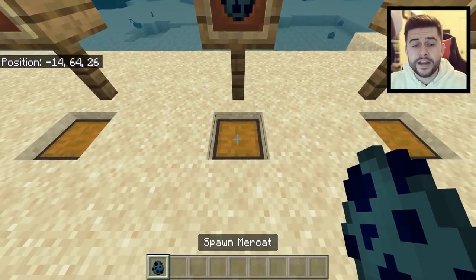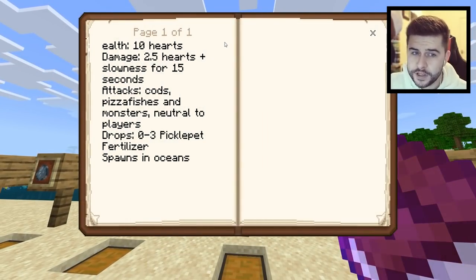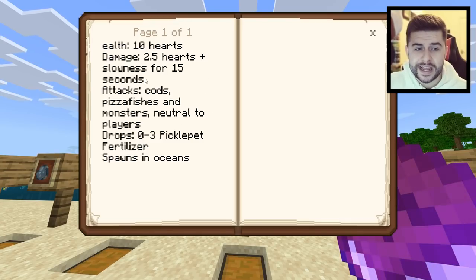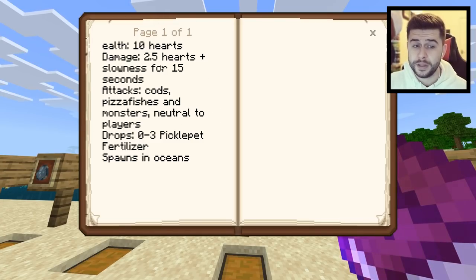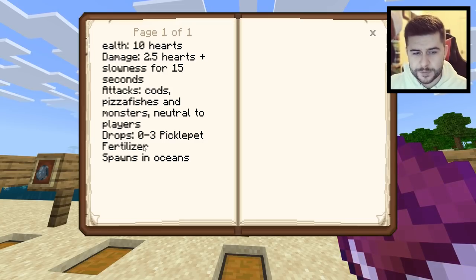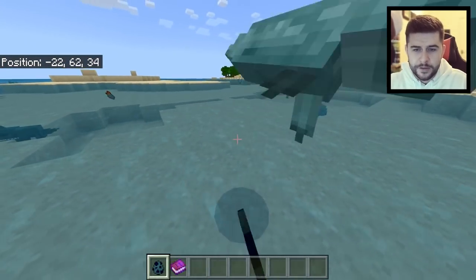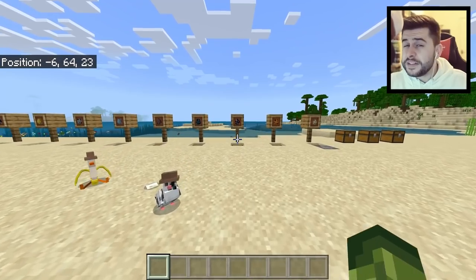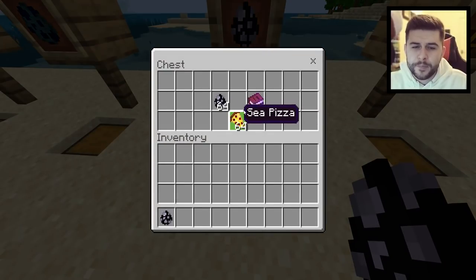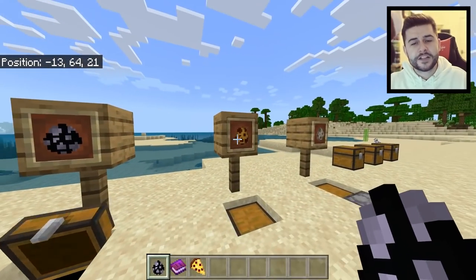Next on our list is the mercat. The mercat has 10 health — 2.5 hearts — plus slowness for 15 seconds. It is neutral to players and will drop zero to three pickle pet fertilizer. It spawns in oceans and is literally a cat but also a mermaid at the same time. We do have orcas in this pack as well, and the mercats will eat sea pizza.